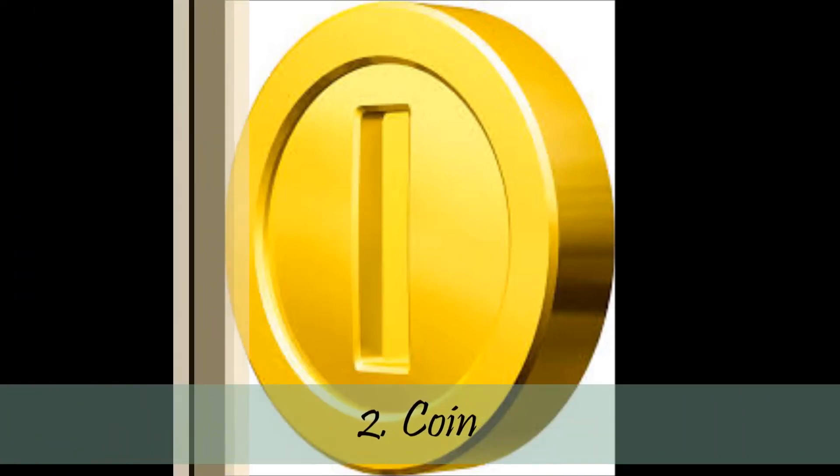Number 2 is the coin. This is literally the most useless item in Mario Kart history. It does absolutely nothing for your race except give you a small little boost, but that doesn't even matter. When I get an item box, I'm expecting to get an item that will help me with my race, not a coin. The coin is not meant to be an item — it's supposed to be something on the track for you to collect throughout the race. The coin being an item is literally the most useless thing ever. But there is an item that's somehow worse than the coin.